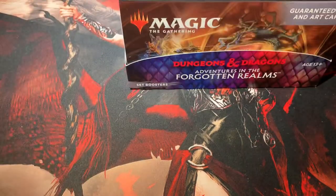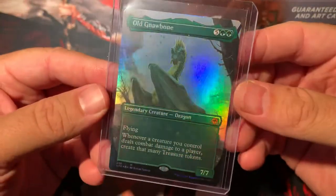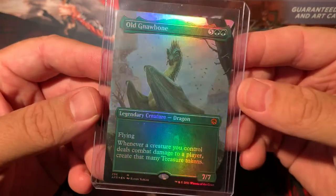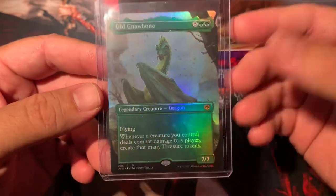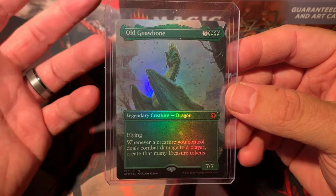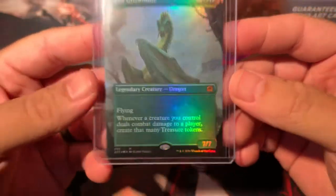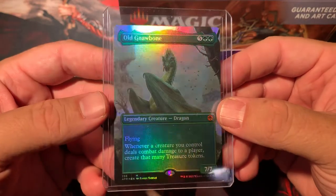I even tried out one of the collector booster packs while I was at my local card shop. We'll probably end up doing a full box of that, but we pulled this guy right here — only one of the best cards in this set. It's no Tiamat, but full art — extended art or whatever you want to call this — Old Gnawbone. Is it just me or is this guy like incredibly powerful? I would imagine it can get broken in so many ways. Seven mana, seven-seven flyer, which for green is a rarity. You don't see too many green flyers out there.